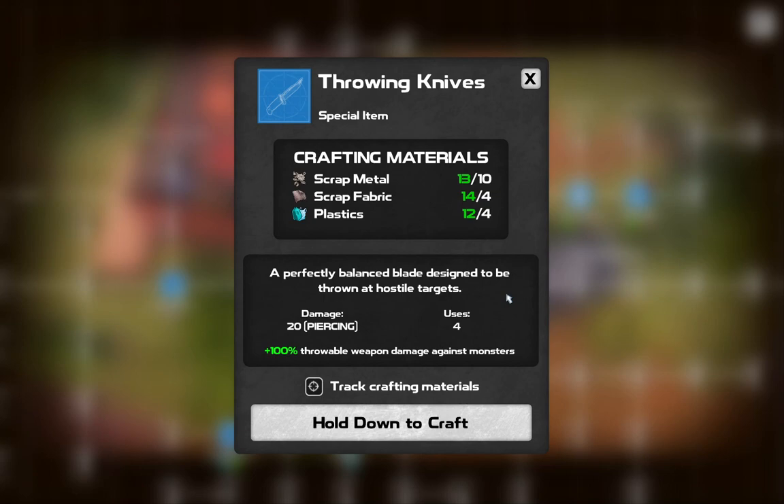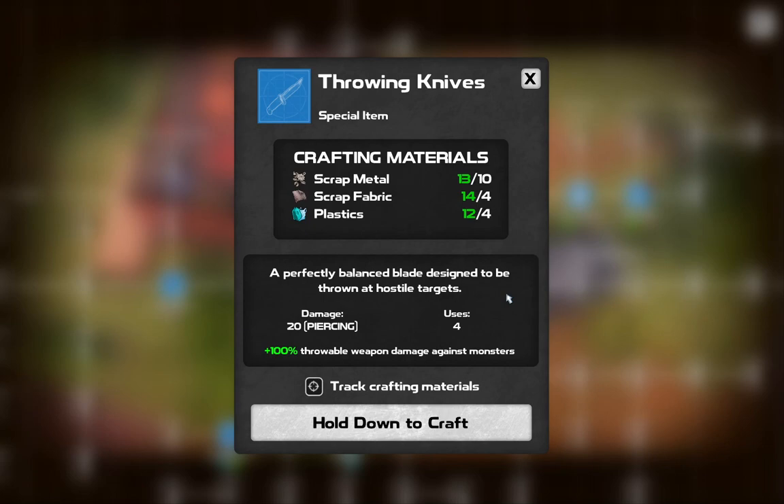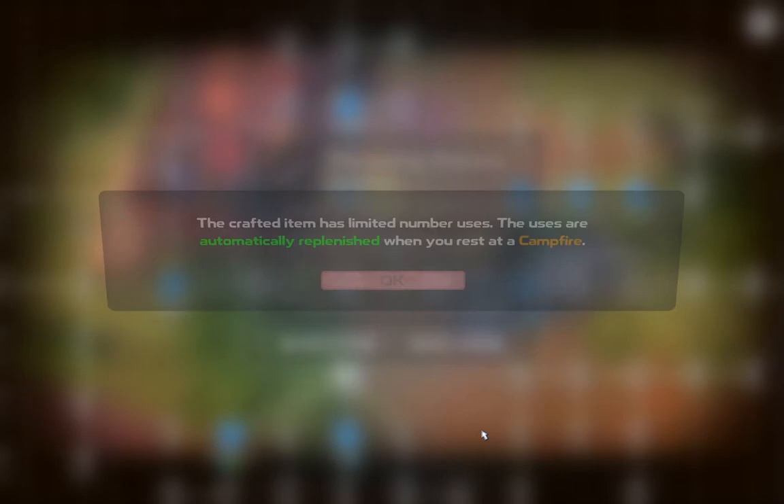We're going to get Multi-talented, which will allow us to have four options when we level up. I don't suggest in the early access version getting the experience bonus perks - in a normal game those would be fantastic, but right now your level cap is at 22 in this version, and if you spend six or seven perks on experience bonuses that's almost a third of your perks wasted. Crafted items have a limited number of uses that are automatically replenished when you rest at a campfire. Now I have a throwing knife - a perfectly balanced blade designed to be thrown at locked targets. Everything I said about aiming with a melee weapon applies to the knife too.